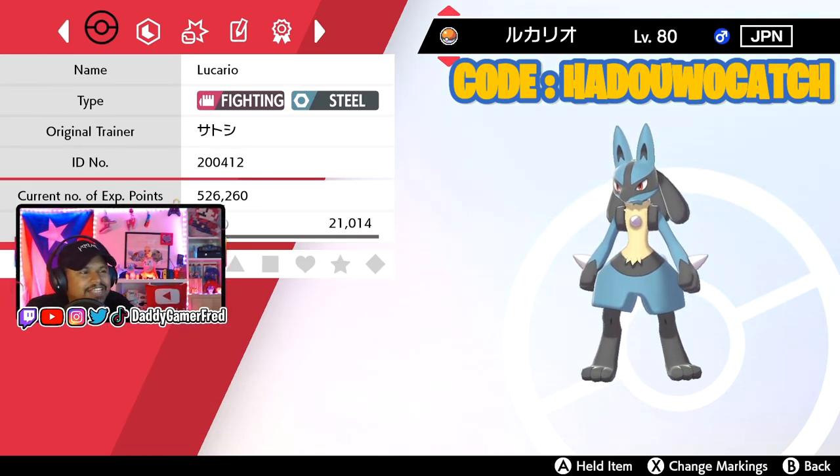He is in the same Pokeball that Ash originally caught him in, so I understand that and I dig it. That's pretty cool — you get yourself a free Lucario. I'm going to save this, jump onto my other account, get another one, and throw both of them into my Pokemon Home so I can always have an Ash Lucario ready. I'm a hoarder in Pokemon Home.